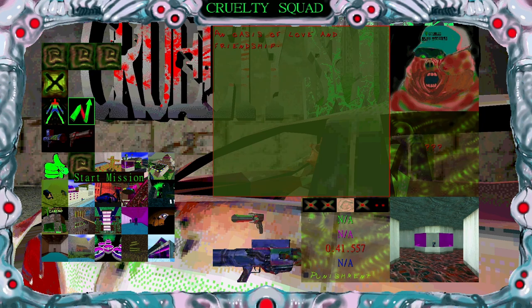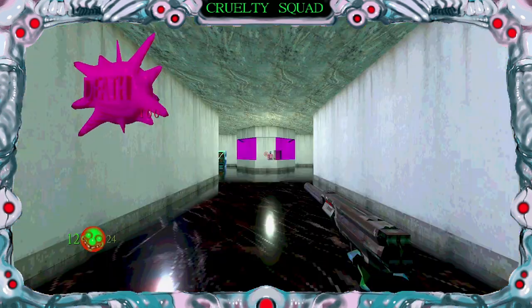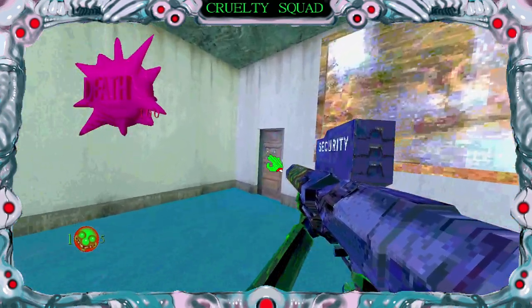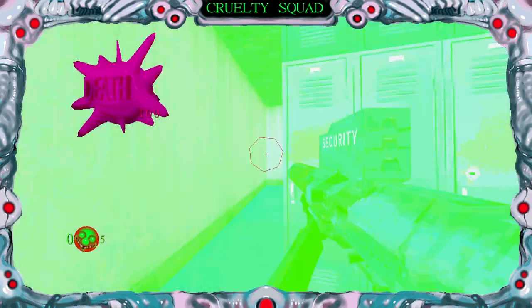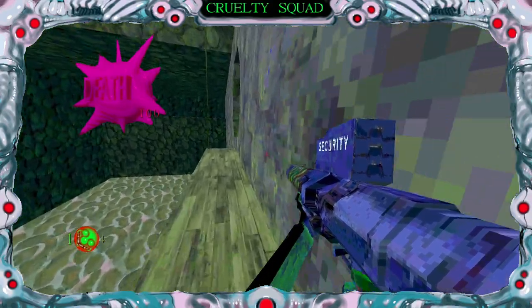Just in case you don't have your Divine Link, go ahead and go into Cruelty Squad HQ with the Rocket Launcher. Once you're in Cruelty Squad HQ, hop into this kiosk, open this door, open this door, and then shoot this corner, which reveals this.